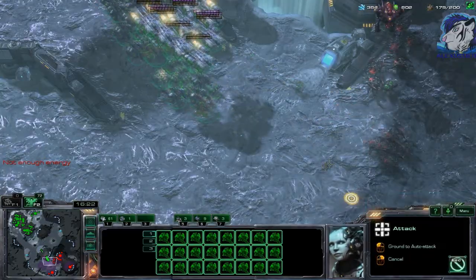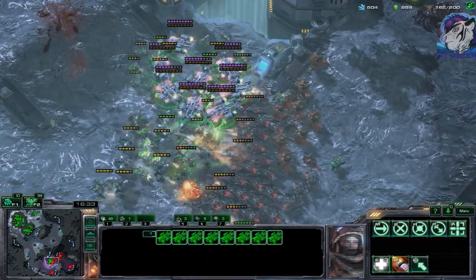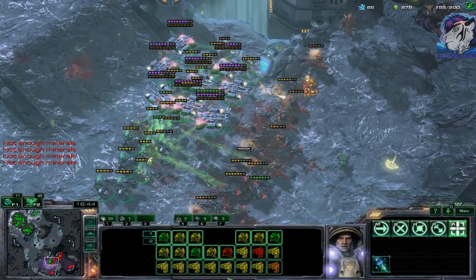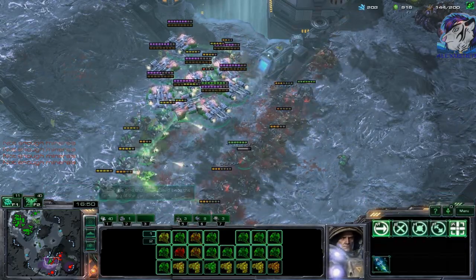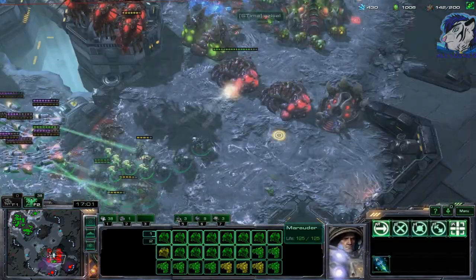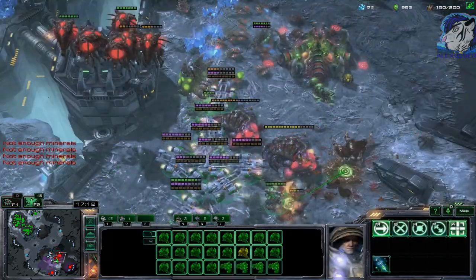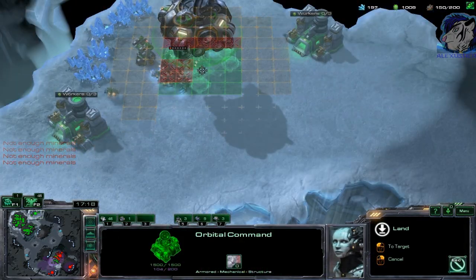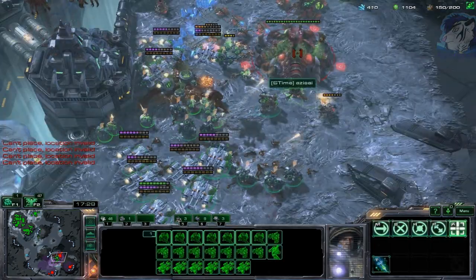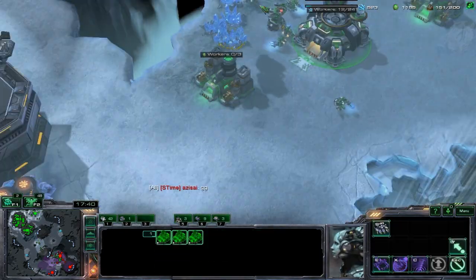That's bad that I can't scan there. If there are any banelings I will pull back. I'm not sure if I can win this fight. It looks somehow okay, I guess. Stim again - I guess I got it. Can I finally land that stupid command center? That one roach with the stupid life regeneration - please die. Thanks man. GG.